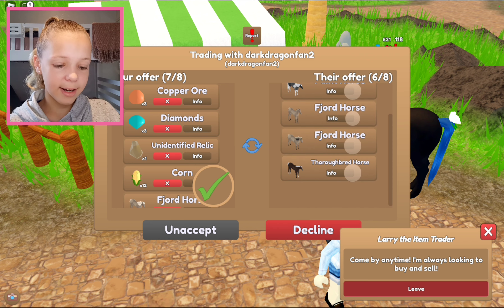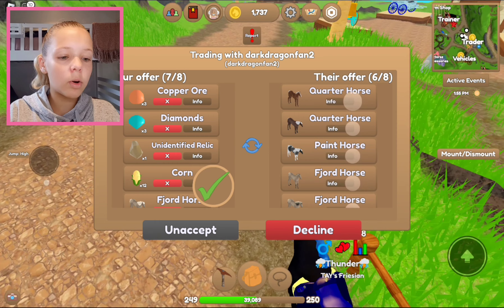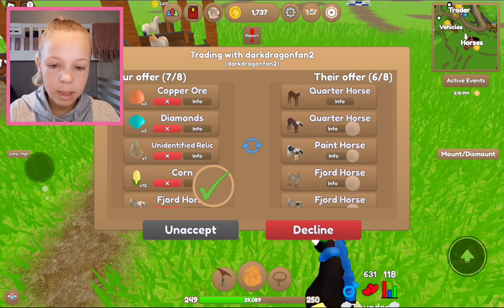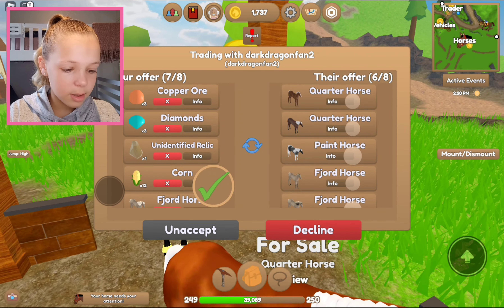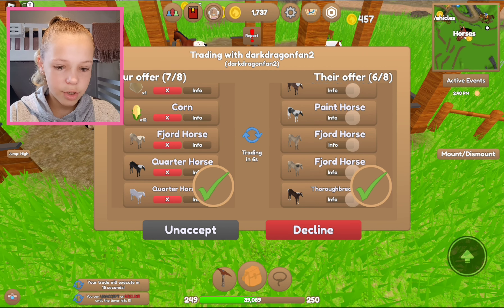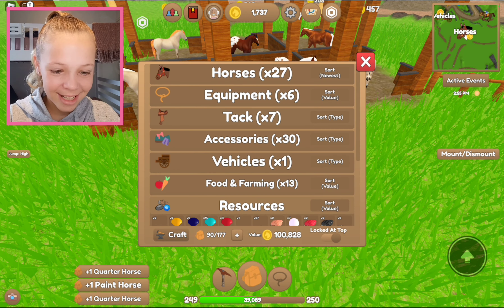I would really do this trade — I need that thoroughbred. They look so adorable, especially the little babies. We're just gonna walk to the horses for now while we wait. Look at all those horses, they look adorable — I haven't seen them in a really long time. As you can see, this little quarter horse is cute. Yes, they did the trade! Oh my gosh, thank you so much! Yay, we got the trade! Thank you so much, I really appreciate that.